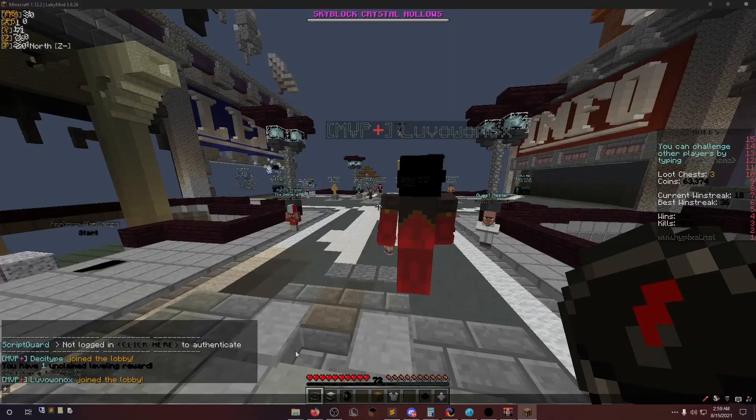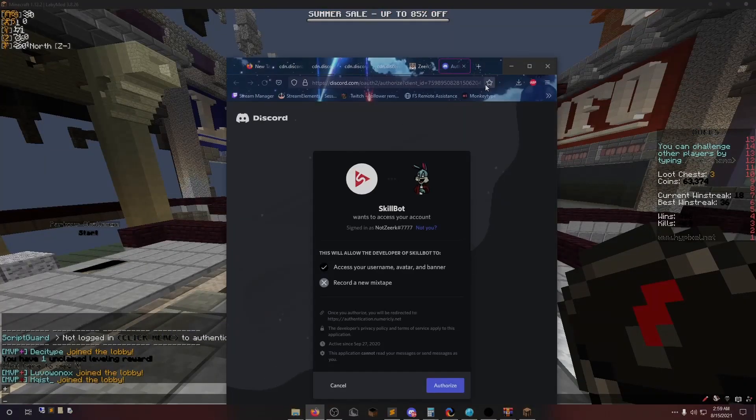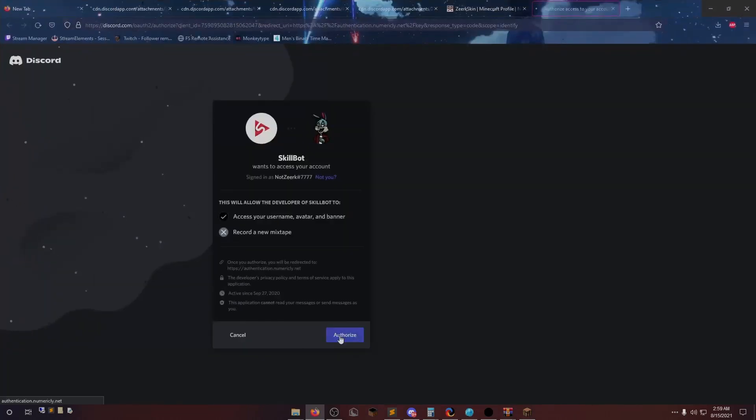You can also add more RAM — I changed this before, it usually depends how much RAM you have. After that we're just going to click play. You're going to see the chat message 'not logged in' — click here to authenticate. It should open this, and just click authorize.